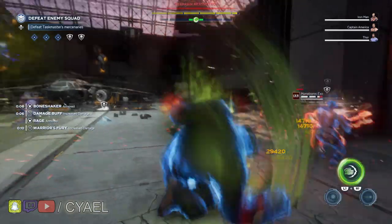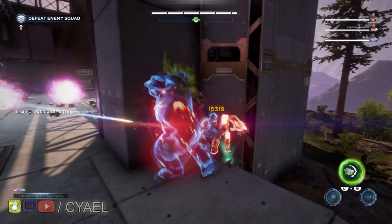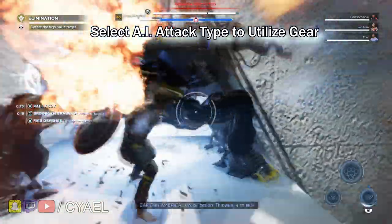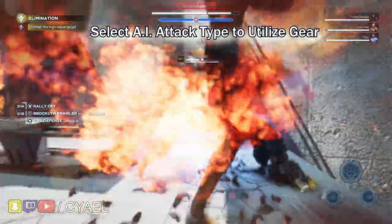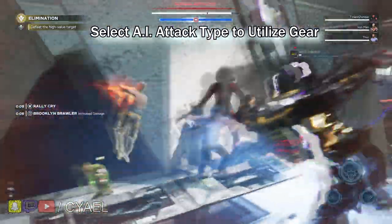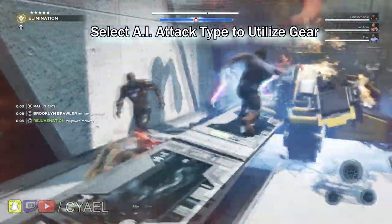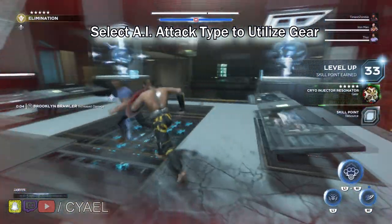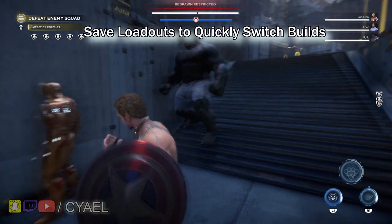Speaking of companion AI, we know that some of your builds kind of focus on a specific playstyle. You will now be able to select attack types for your companions to prioritize — whether it be light combo finishers, heavy combo finishers, power attacks, ranged attacks, or in the case of Iron Man, repulsors, lasers, or missiles. You'll be able to choose what your companions primarily use to utilize the build that you've created and maximize team synergy for smooth encounters. A ping system has also been implemented to help you direct your AI companions to smash doors, hack terminals, or even just defend one spot.